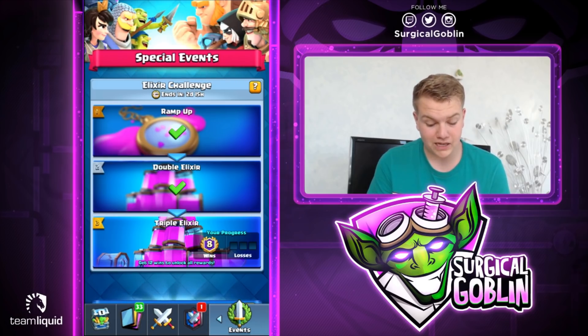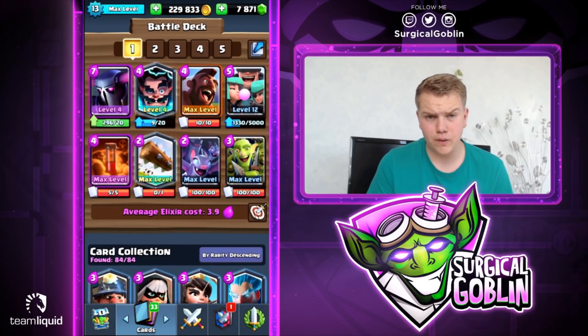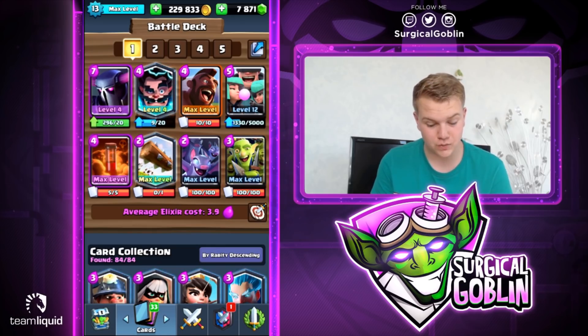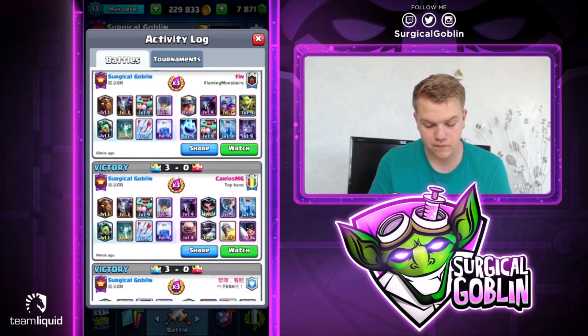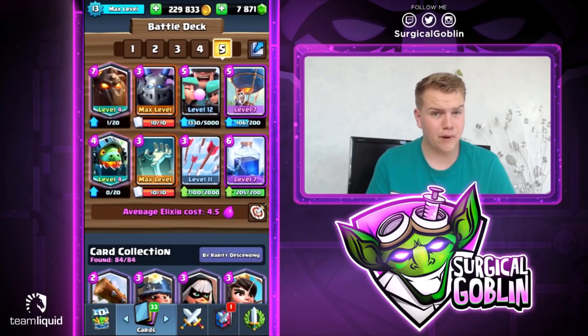I actually went undefeated with the deck — it's a PEKKA Hawk Rider deck. With this deck I completed the ramp-up challenge in just three matches. You need to get nine crowns to complete the ramp-up challenge and I only needed three matches. Then 6-0 in the double elixir challenge, undefeated. Right now also undefeated. I was trying some different decks — this is actually my third try — but this deck is absolutely insane: 3-0, 3-0, 3-0. So many 3-0s. In my opinion this is the best deck for the triple elixir challenge.